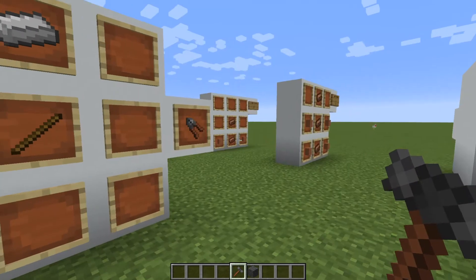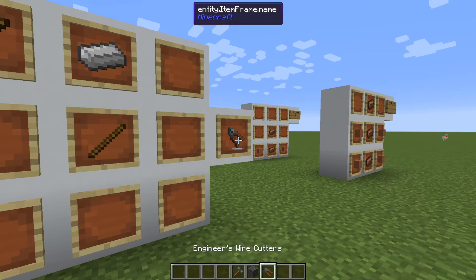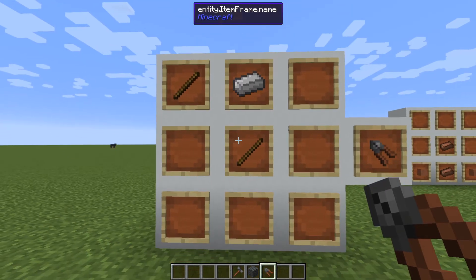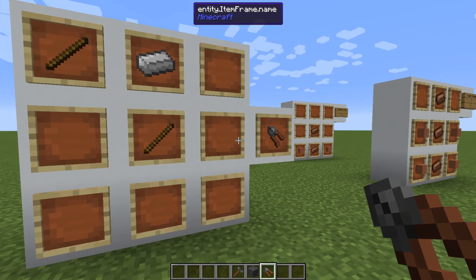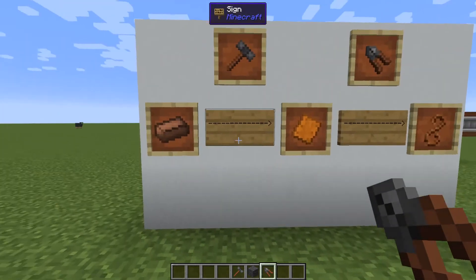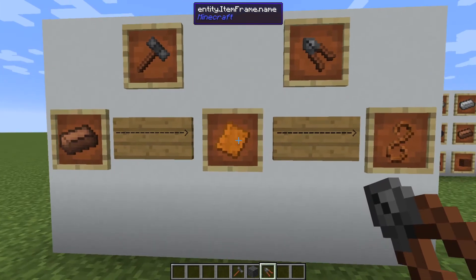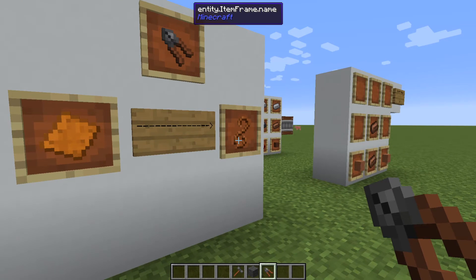The last tool you'll need to get started is your engineer's wire cutters. To make these, you need two sticks and an iron. What this does is it will turn plates into wires. To get wires, you start with an ingot, hit it with a hammer in a crafting bench to turn it into a plate, then take the plate with the wire cutters and that'll turn it into a wire.